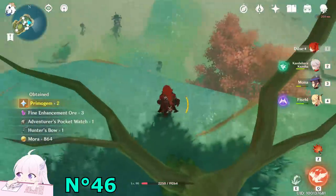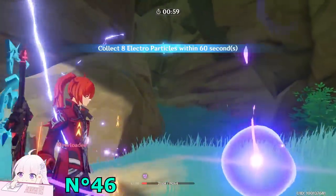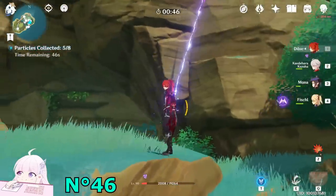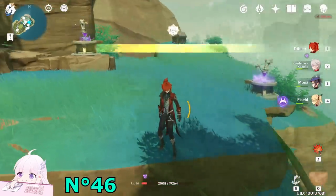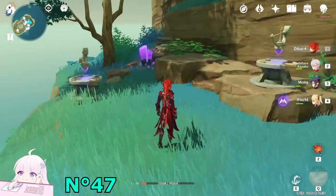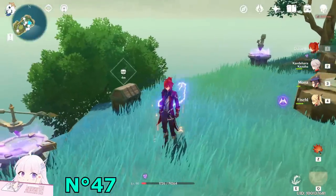After you took this chest, watch toward the bottom side and just drop down — you will see a time-limited challenge. This challenge is to collect particles, so just trigger it. Collect eight particles — use the air current to fly, go down the side, fly again, collect, collect, collect, fly again, collect. Climb up — one last one is here. And you will get this chest.